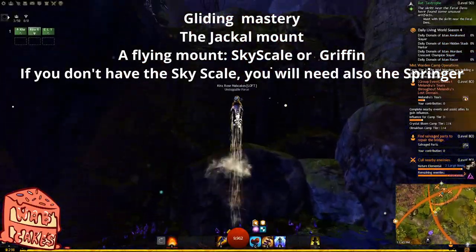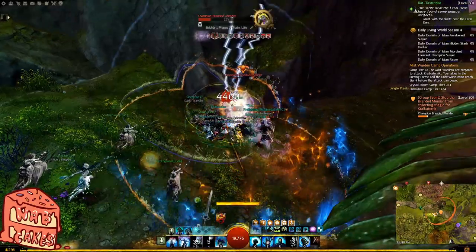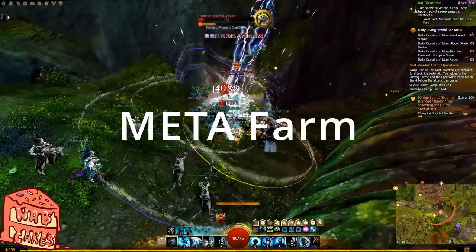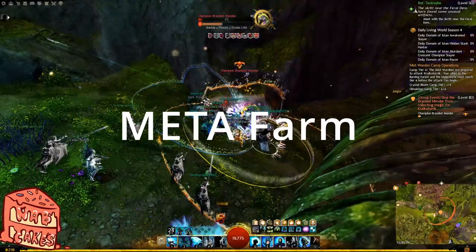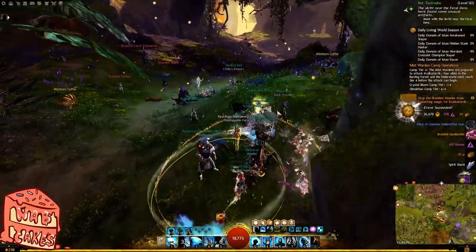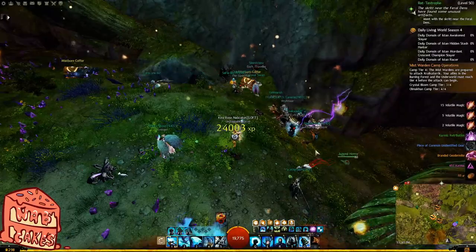If you don't have the sky scale you will also need the springer. Now let's take a look at each phase of the Meta Farm and how to maximize your profit. It is important to note that keys can only be acquired on this map through participating in events. To have enough keys to open all the coffers at the end of the final meta, you need to participate in as many events as possible.